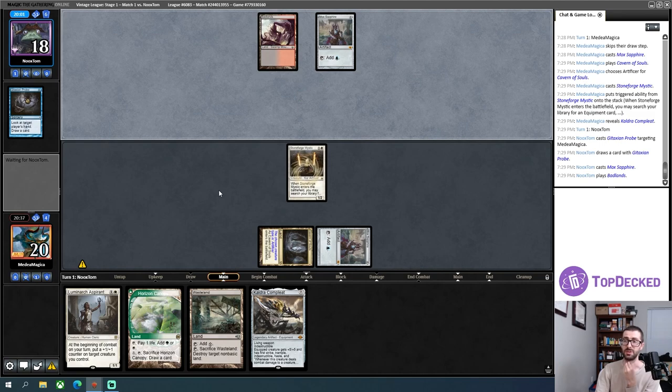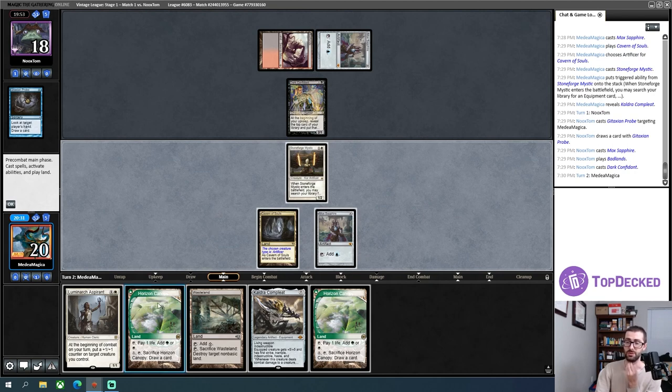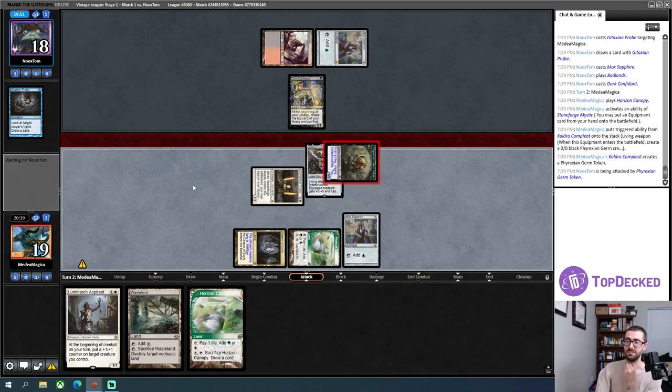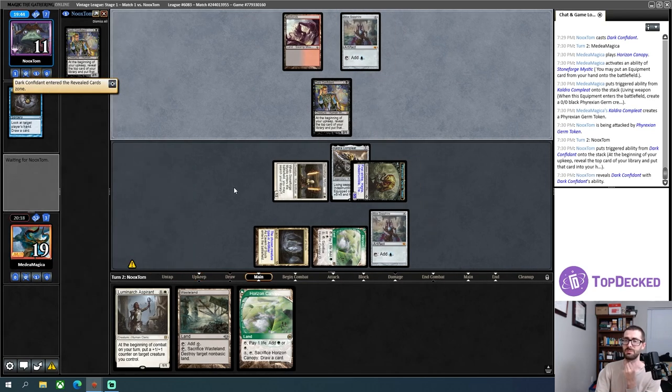There's a Mox and a Badlands — so they could have the Bolt. There's a Bob. I think I'm just gonna go ham on my opponent's life total rather than try to Wasteland. I'll put in Cauldra and crash in for five. This Cauldra plus my opponent's Dark Confidant is going to put an exceptional amount of hurt on their life total quickly. Notably, in case someone asks why I didn't play Horizon Canopy on one to activate Stoneforge and Wasteland on two — I don't want to lose this game because I didn't play around a Force of Will.